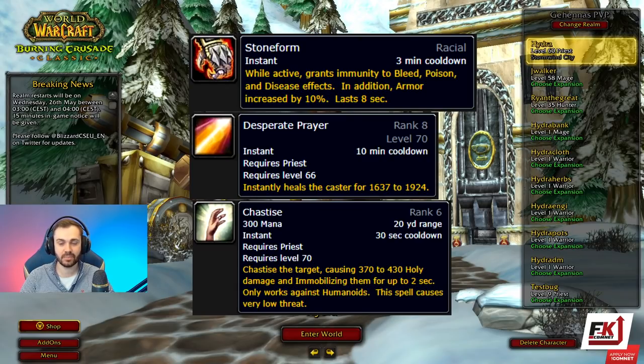You can also use Stone Form in conjunction with Desperate Prayer for an easy top-off. Chastise has a really short cooldown of 30 seconds plus a really short global afterwards, rather than the normal 1.5 seconds. This makes it really versatile and you can use it in a multitude of different ways, including kiting, keeping people in place, spell pushback, and just comboing with the damage when you're trying to kill somebody.